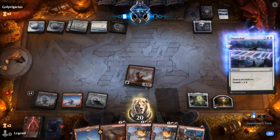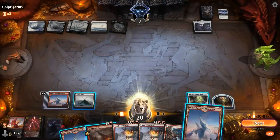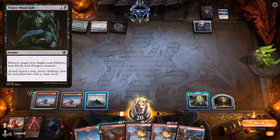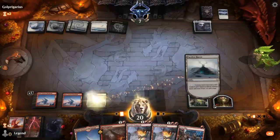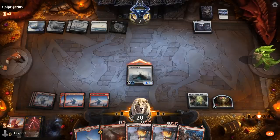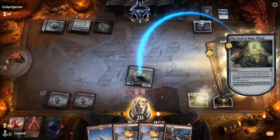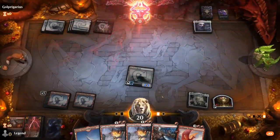Another Doomscar. Could risk attacking with Haven — if they have Flunk it's only minus two minus two, so they'll need something very specific. Royal Eruption for three. I'll activate Deck of Many Things just out of curiosity and we get back our Goldspan. Onto the next one.